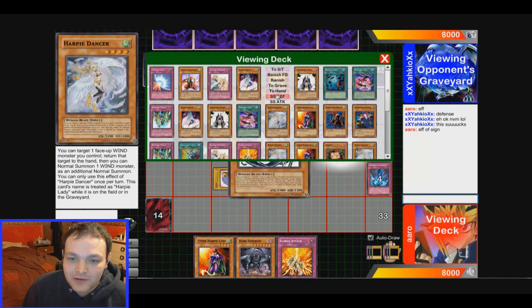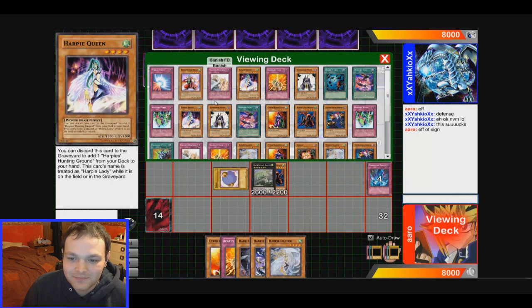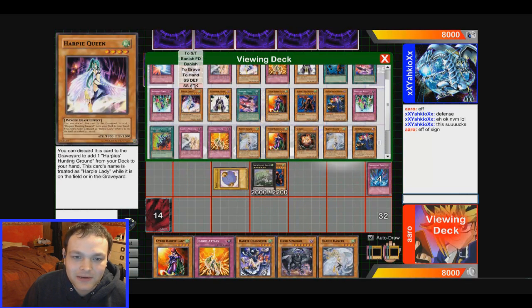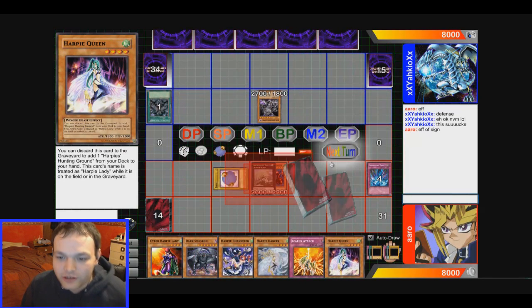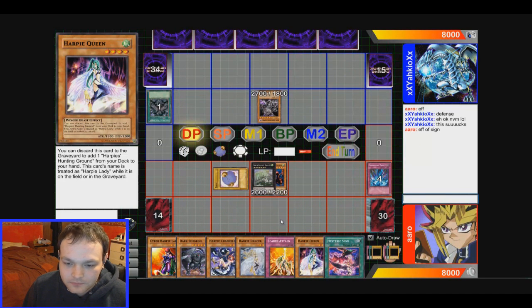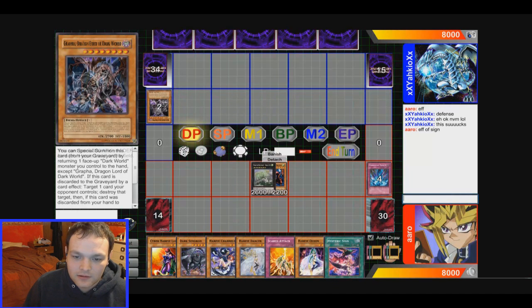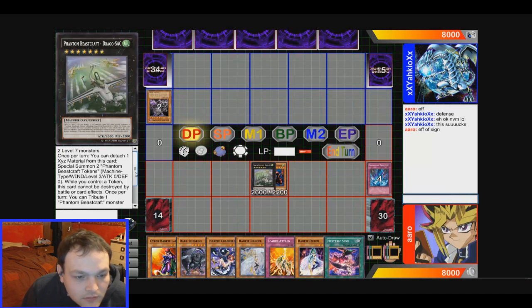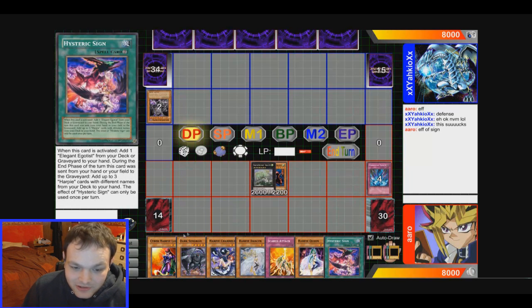So I get one Harpy Channeler, one Harpy Dancer, and one Harpy Queen. Look at that — from one card we just get all this. We draw a card, and we draw another Hysteric Sign, which is really funny.